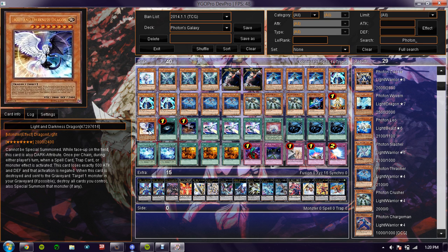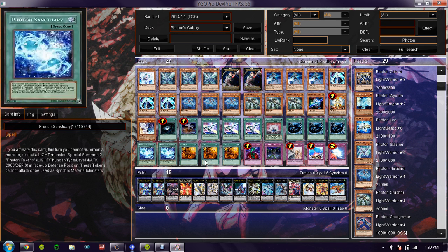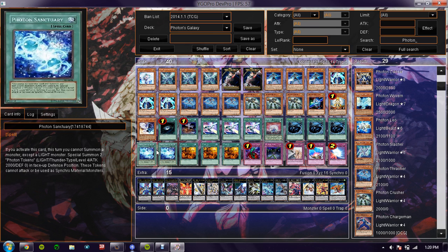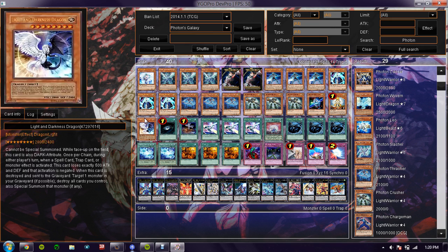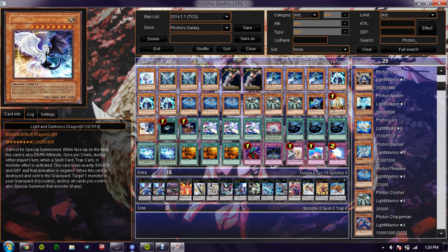The next card is something kind of unusual that people don't expect in this deck, and it is Light and Darkness Dragon. He's mainly there for if I draw into him, if I top-deck him along with Trade-In — then he's the card I'll get rid of. But he's also very easy to get out in this kind of deck. If you have Photon Sanctuary in hand and Light and Darkness Dragon, you can activate Sanctuary, then tribute the tokens to get Light and Darkness Dragon, negating everything your opponent tries to do.